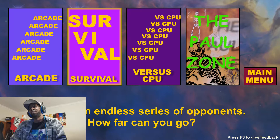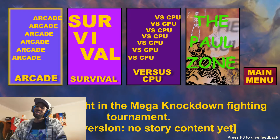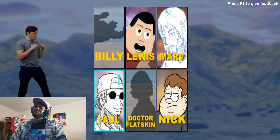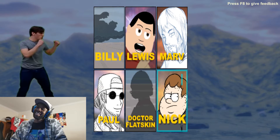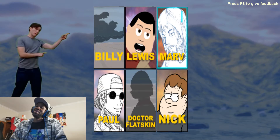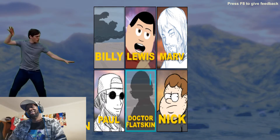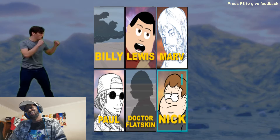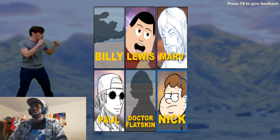So we've got arcade mode, survival, versus computer, and the pool zone — 'You're about to enter the pool zone, for your own safety please turn back.' What the heck is that? Alpha version, no story content yet. We've got different characters: shotokan artist Paul, Dr. Flatskin, Nick Beard Guy, Lewis, and Big Belly — it's the same character just in different poses. The character portraits are very misleading.